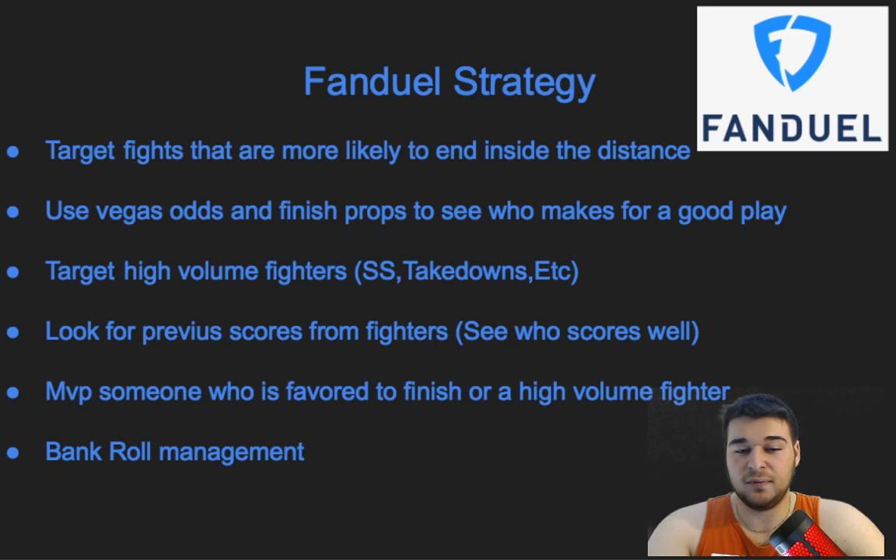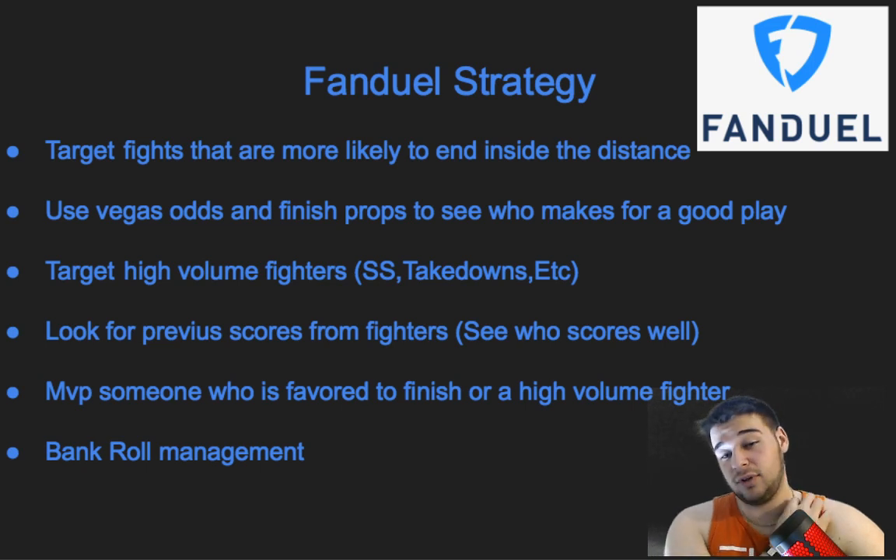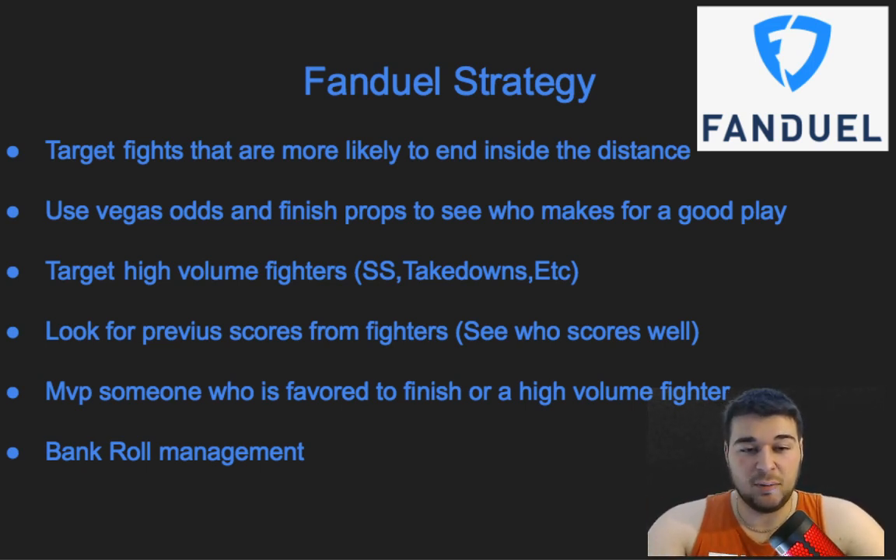For example, if it's Conor McGregor versus Donald Cerrone, I'd put McGregor as my MVP expecting a first-round finish — which is exactly what happened. Then fill the rest of your roster with other fighters likely to finish or high-volume guys. Bankroll management is the same as DraftKings — don't go all in on one night. If you have questions follow me on Twitter at DFS underscore numbers, DM me, or comment below. Check out my Patreon — link in the description.